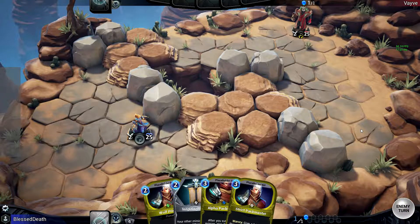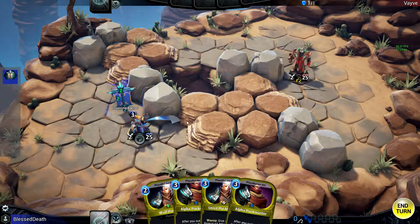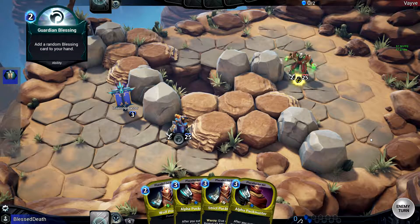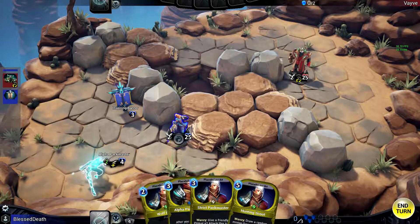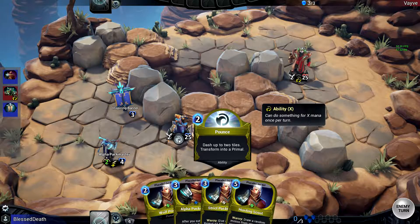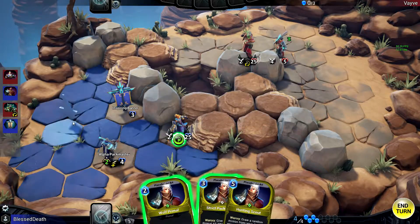You generally want to go towards the high ground and see where he goes. I put down the Inspiring Banner instead of the Wolf Primal because I want to get Alpha Pack Master to get a plus one on the Wolf Primal. He has yet to put down a minion, which is really good for me. I luckily drew another Alpha Pack Master so I can get double plus ones, which is just amazing.